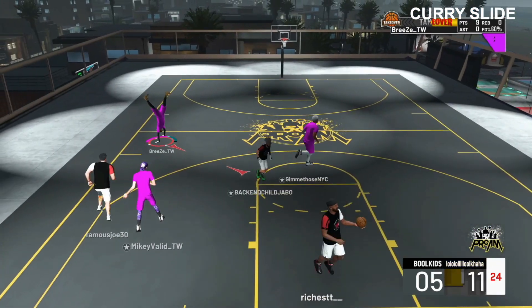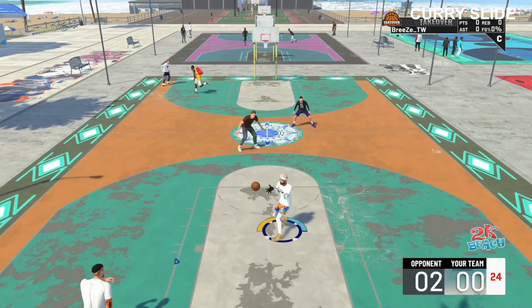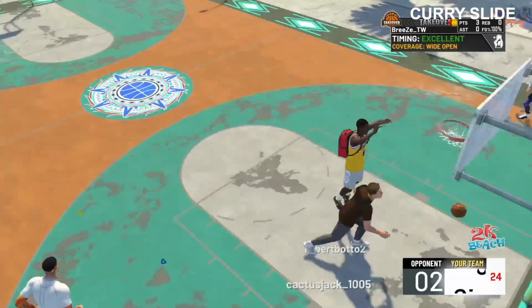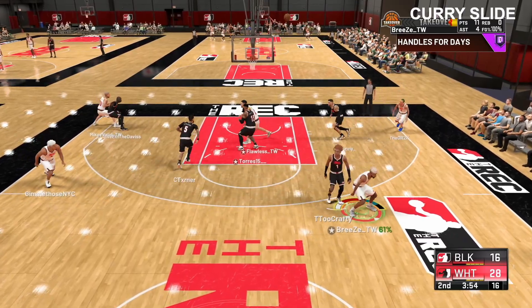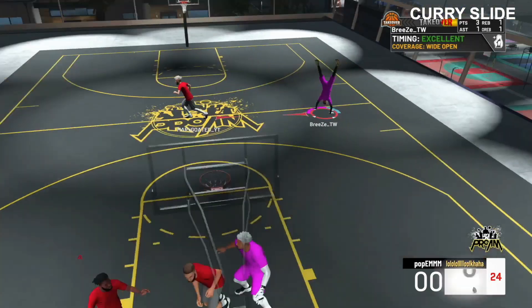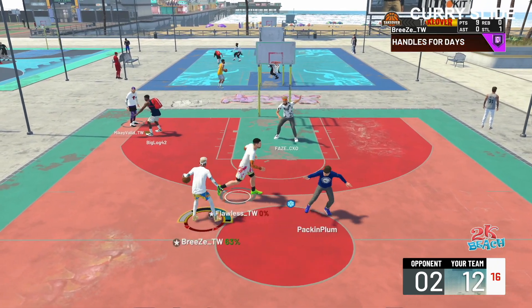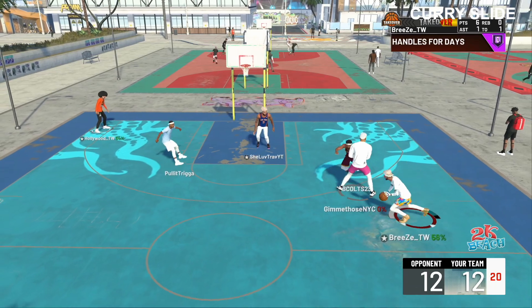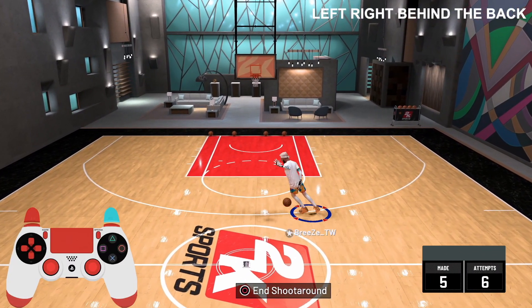Behind the screen it's completely different — instead of getting them to run one way and curry sliding the other, you just get them hung up on the screen one way and then curry slide back the other way. As you can see, I spammed it left and right in the iso and got open. This move is one of the most important moves in the game, if not the most important, so get it down before advancing to more complex combos, since it's the base of everything.